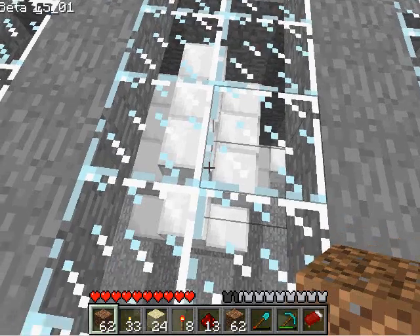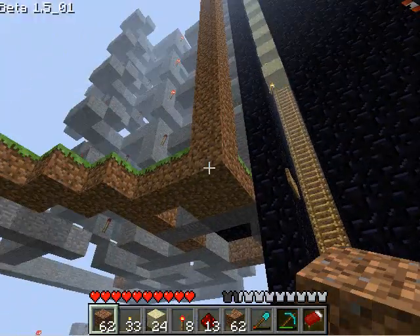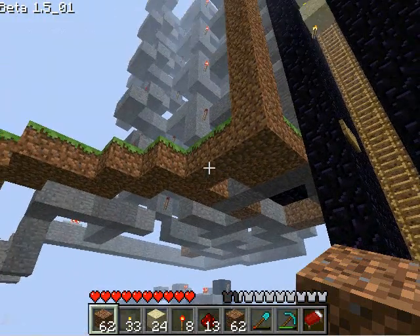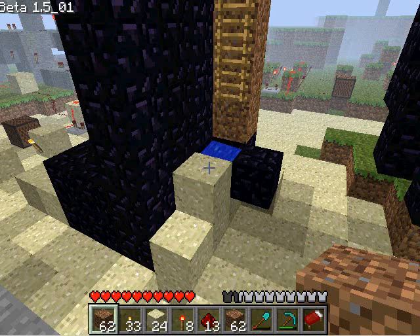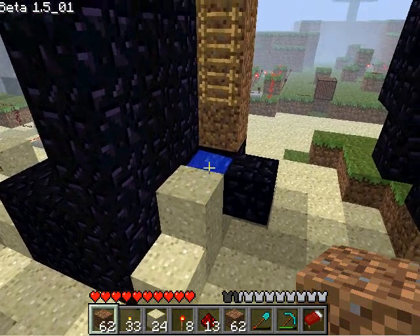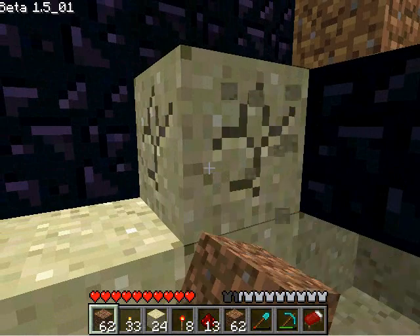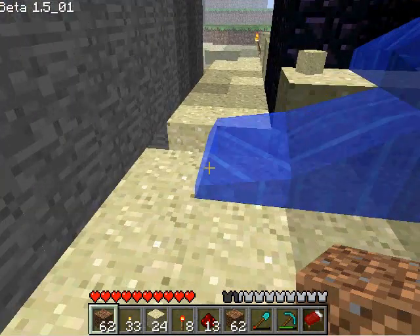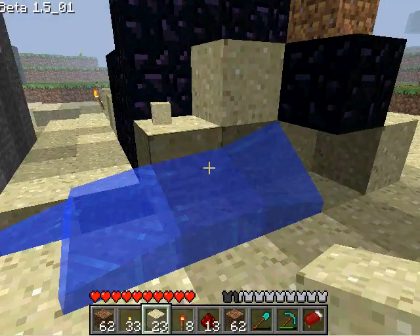I'll show you how it works. Here I am on top of the water faucet room, and here we have our apparatus. There are two halves of it: the turn-the-water-on half and the turn-the-water-off half. Both of them control access to this block of water here. What happens is this block of sand is either removed, which allows the water to flow into the faucet, or blocked, which stops it.